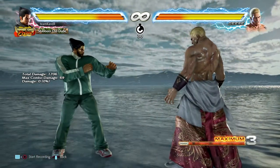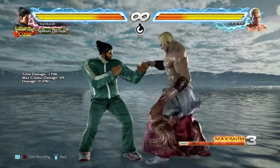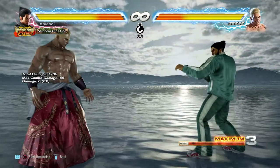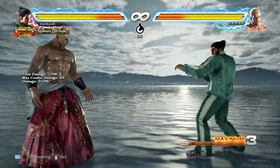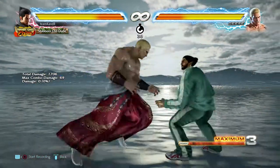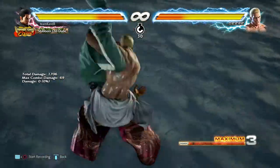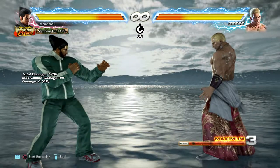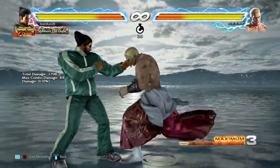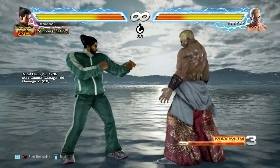QCB two four is low. And these are really good for Geese to do because they give a ground throw. I think if the three or the four knock down, he gets a ground throw — which I showed — and that also gives a ground throw. I believe it's guaranteed. So all together it's two, forward one, QCB two, and then some extension.